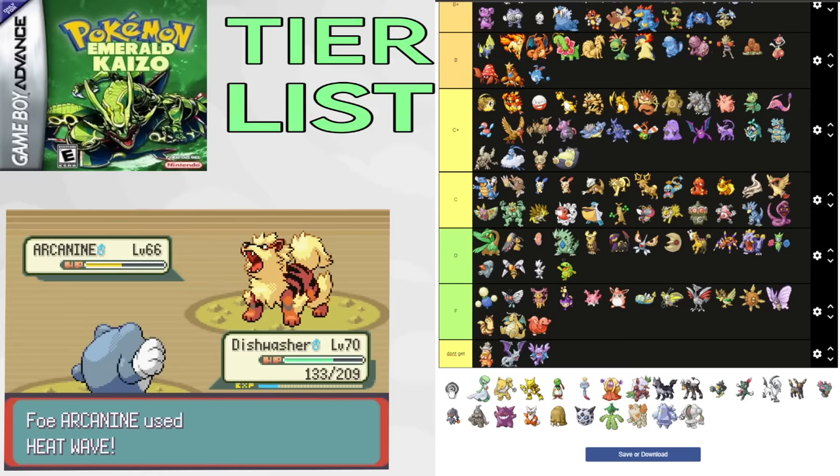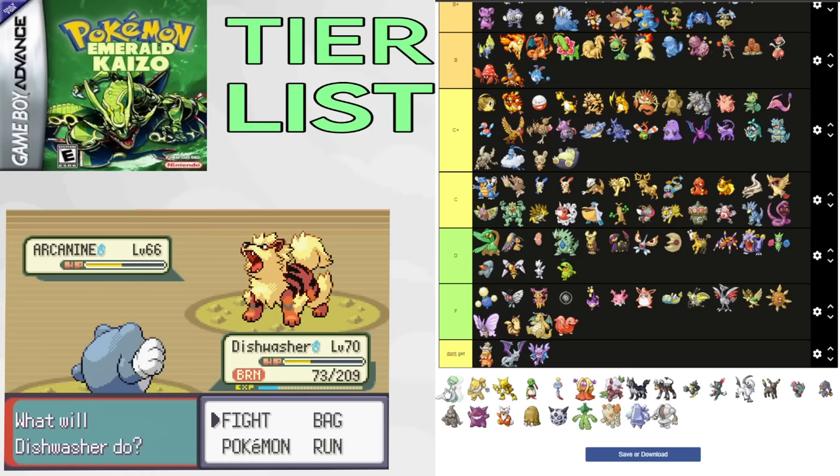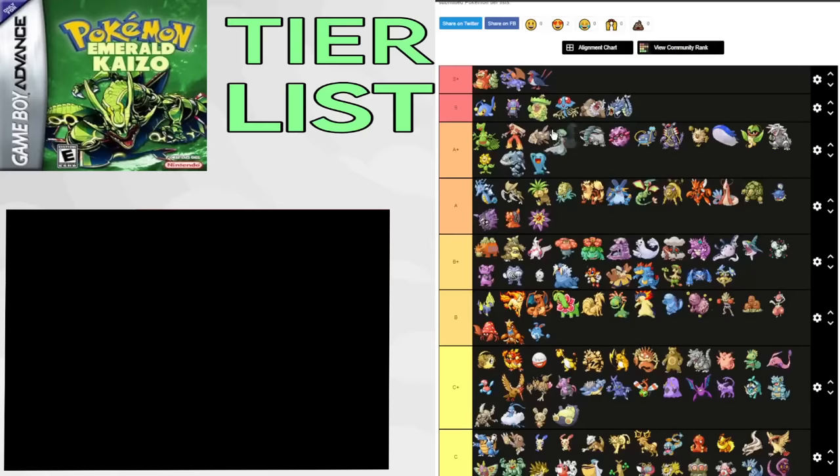Gardevoir is a beast — potential Sync-mon to get good natures, and Trace is busted. This thing is amazing for Flannery's gym, beating Blaziken, and it's good for the entire game, especially Maxie 2 where it can get multiple kills. You can even use Trace in Seafloor Cavern and the 8th gym to get Swift Swim with Magical Leaf coverage. It also gets Fire and Ice Punch. Gardevoir is so good and has so many uses with Trace. A+.